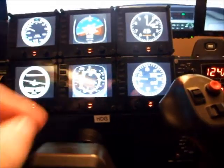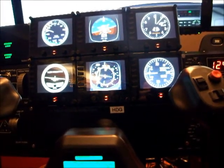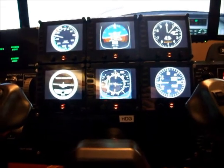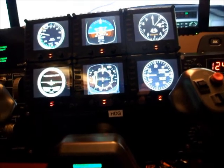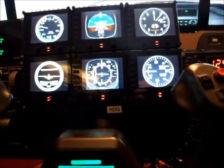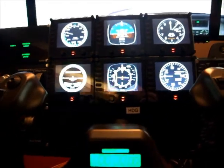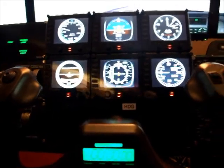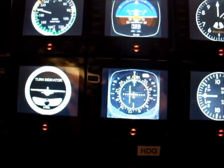Now you might ask, why are you first doing a heading mode and only then selecting nav mode? The reason for that is the autopilot in Microsoft Flight Sim is somewhat sensitive, and it will oscillate back and forth if you are really close to the VOR. So what I like to do is, if I'm flying outbound on a VOR, first fly in heading mode and see how my HSI is coming in. Once the whole thing has stabilized, I'll put it back into nav mode.